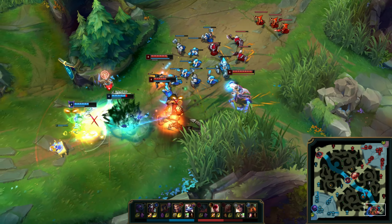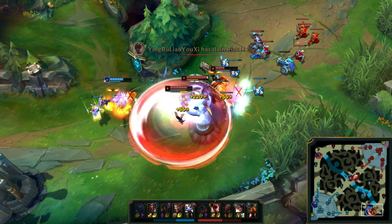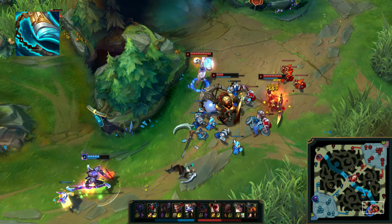Into comps with a lot of CC, Legend: Tenacity is going to be the better third row choice, but if that's not the case, then Legend: Alacrity will help you a ton in your early clears.